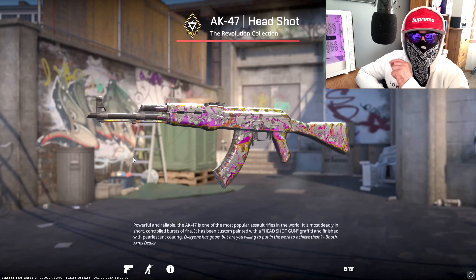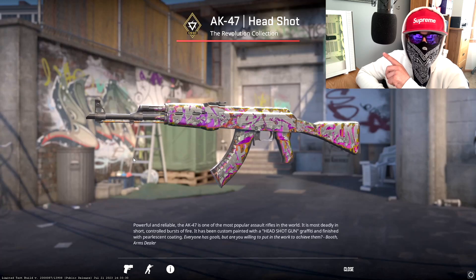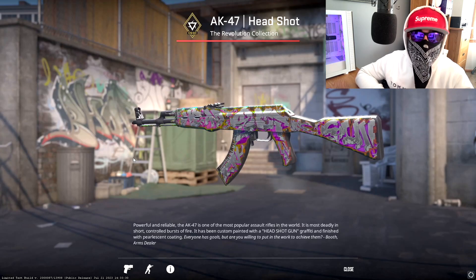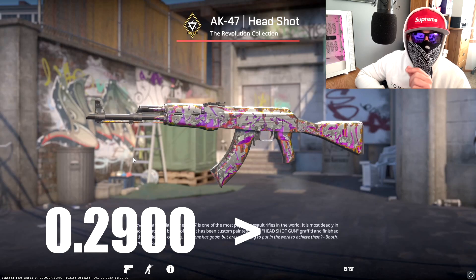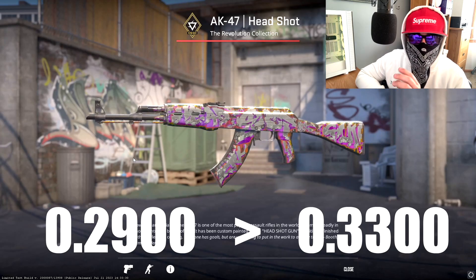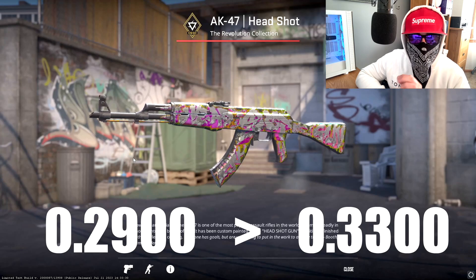So I'm going to make it a little bit easier for one of yous to win this. Field tested is below 0.15 to 0.38. I'm going to give you a smaller margin to guess it in than that, so you have to guess between 0.29 and 0.33. You need to listen to this one guys, because a lot of yous didn't do this last time — you've got four numbers after the dot, make sure you put it in.